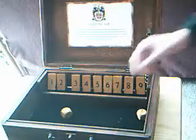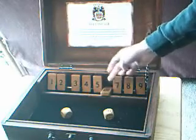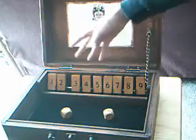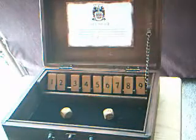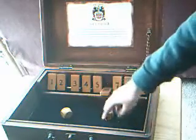Whatever number you got — I got a six — you put down either six, or you can put down anything that adds up to six, like five and one, or four and two. You can't do two threes because there's only one three. So I'd go with just putting down the six.